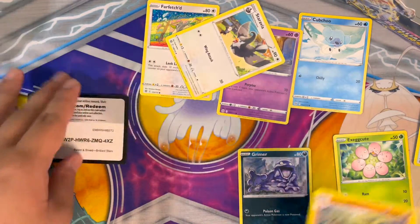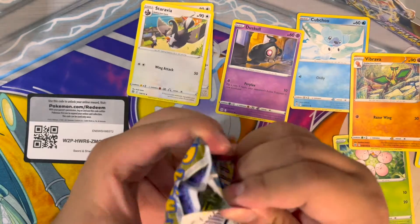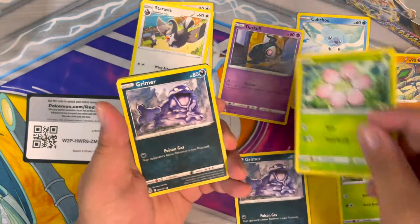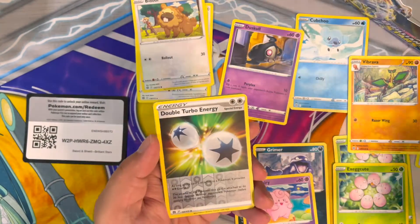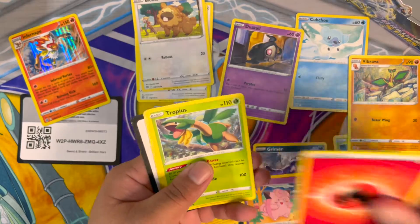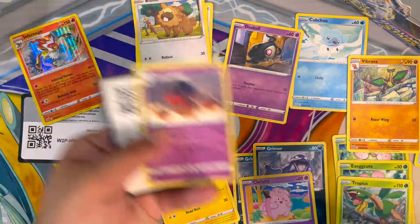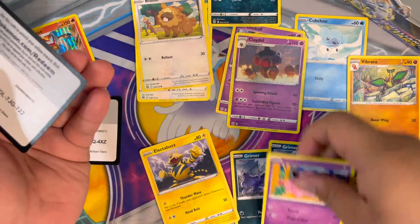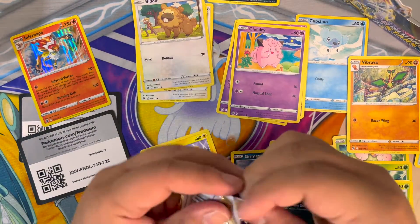I don't do the code thing or the arranging cards thing because I'm lazy — I just want to get through this. Exeggcute, Grimer, Fairy, Bite of Electabuzz, Double Turbo Energy, and a hollow Infernape — nothing. I'm going to be giving the codes out here since I think I have enough on Pokémon TCG Online. Nothing so far in the first two packs.